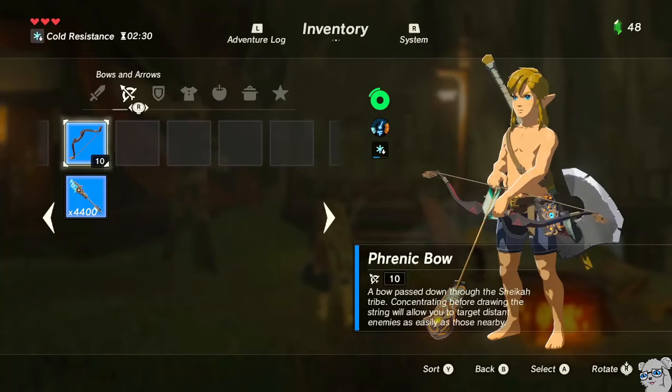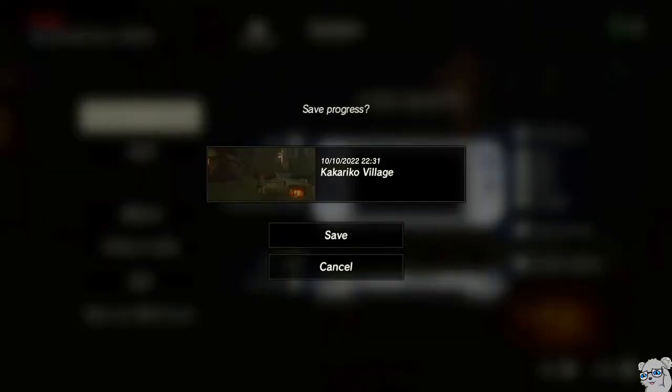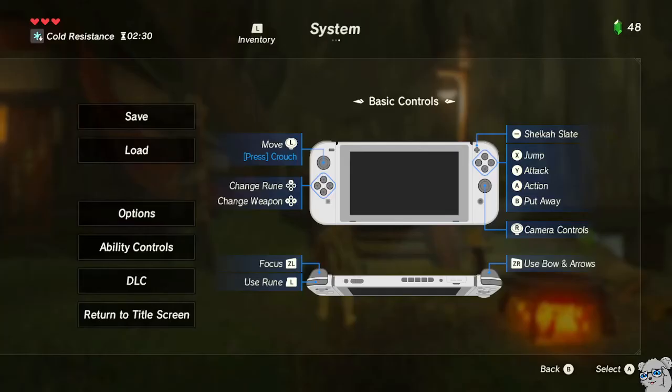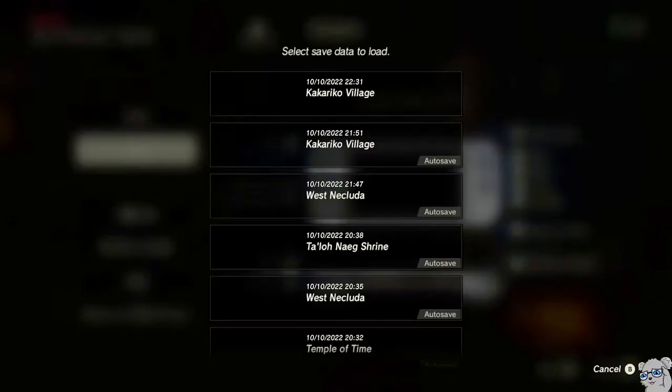So, a couple more steps. We're going to save. Then we are going to unequip this bow — this bow is actually going to get transferred, which means we're going to have two bows where we only had one. But the one on the save file is already equipped, so we don't want a messy situation where two bows are equipped. Now we're going to reload.